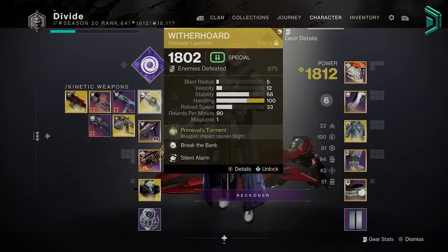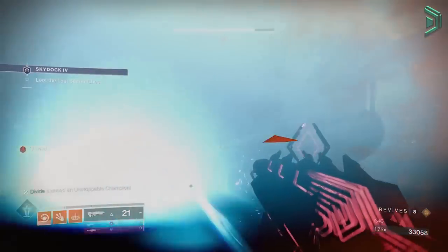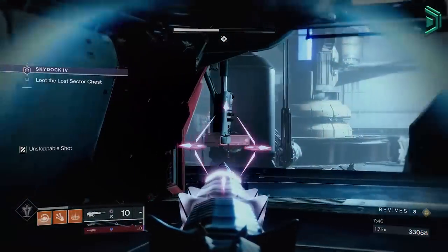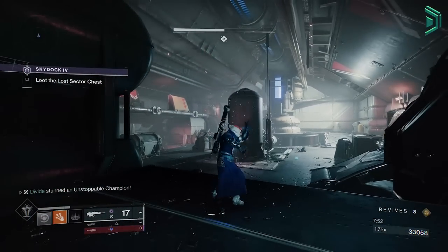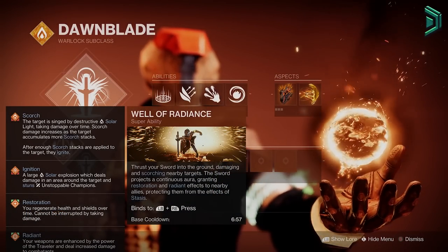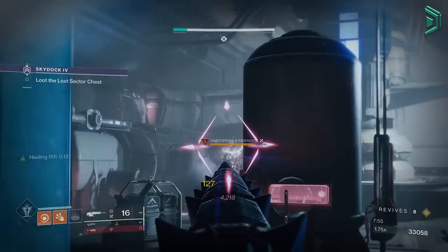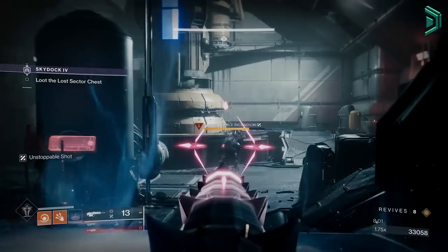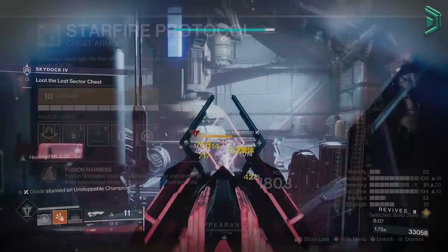Usually you'd use Witherhoard in the kinetic slot, which is what you want to do if you can — mostly when you're with a team. In dungeons and nightfalls with a team, you really want to run Witherhoard because it deals damage over time which gives you fusion grenades back quicker when you're in an empowering rift or a well during DPS. In the subclass, make sure you're running Well of Radiance and either an empowering rift or a healing one. I tend to swap them around depending on the situation — I'd go with the healing one for most end game PvE.